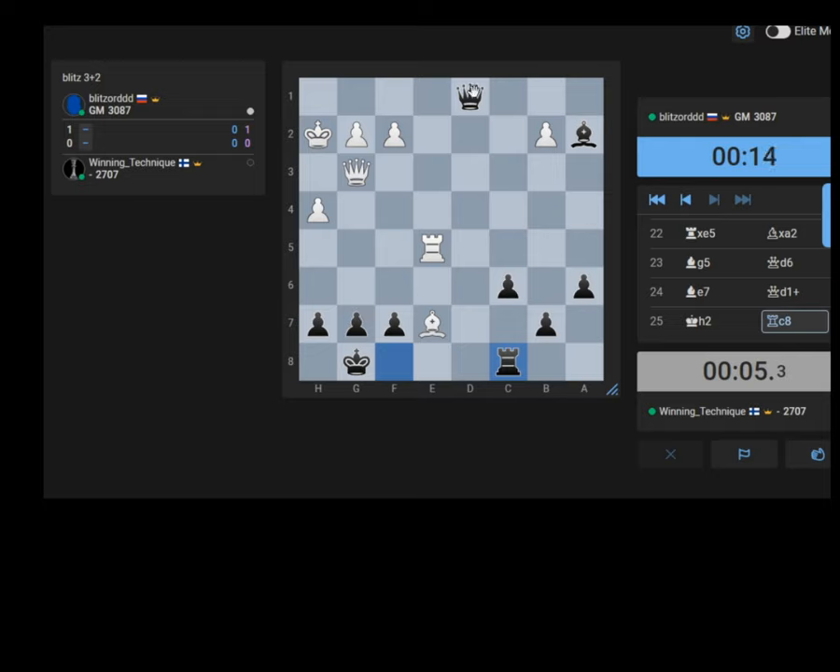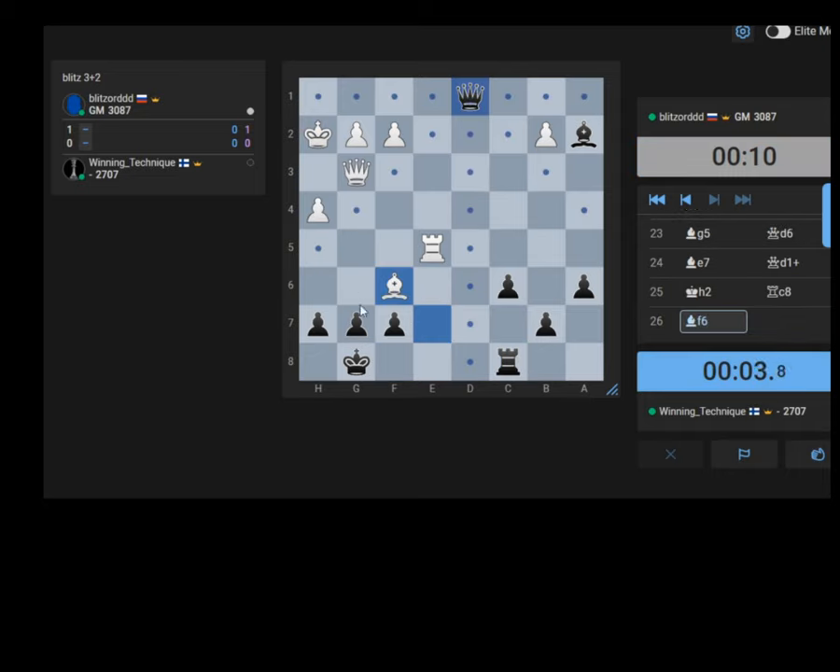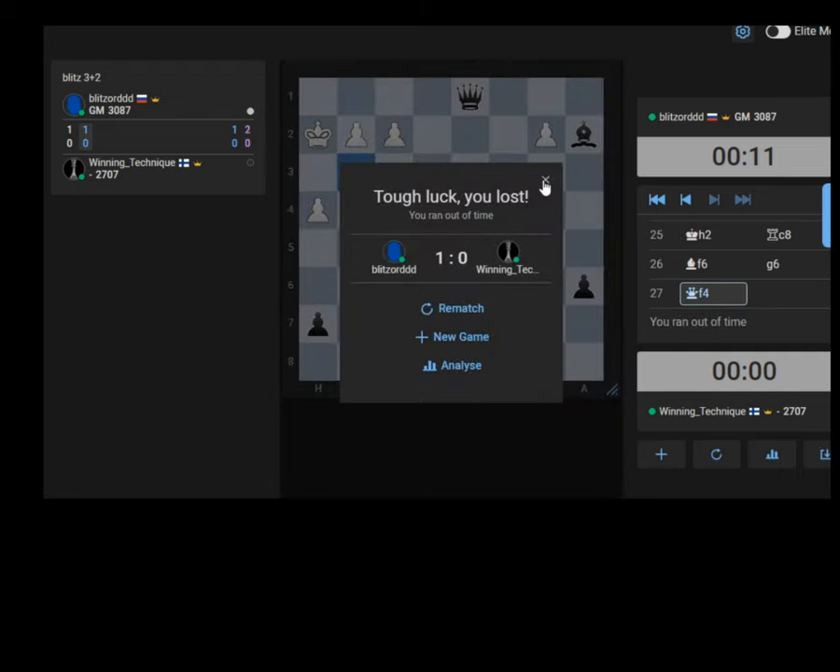Bishop f6, then g6 - I think I should still be able to defend the dark squares. g6 is the only move. Oh my god - I only had two seconds left.